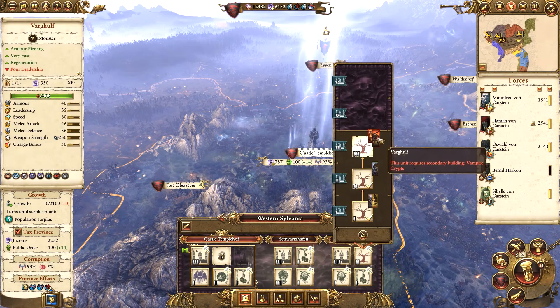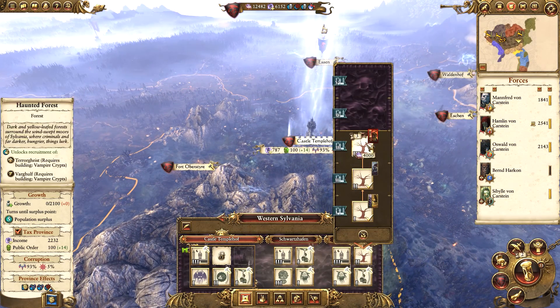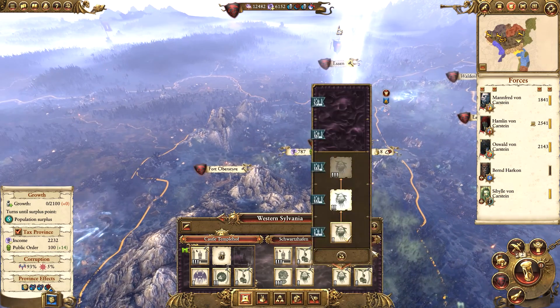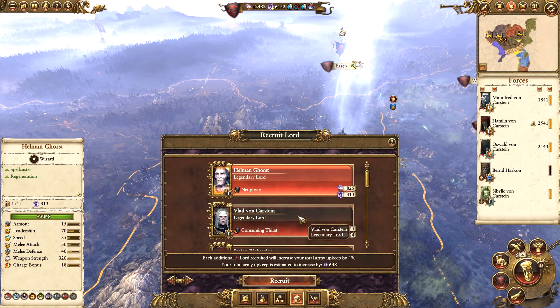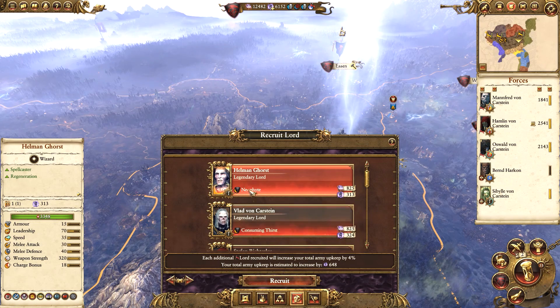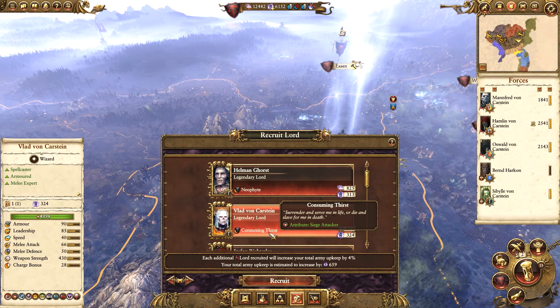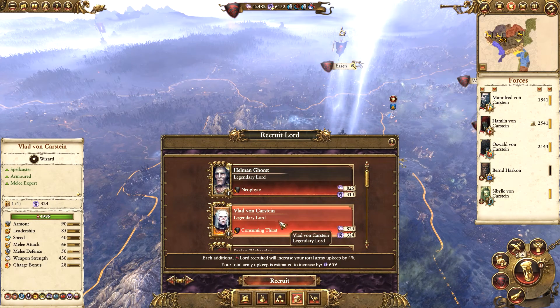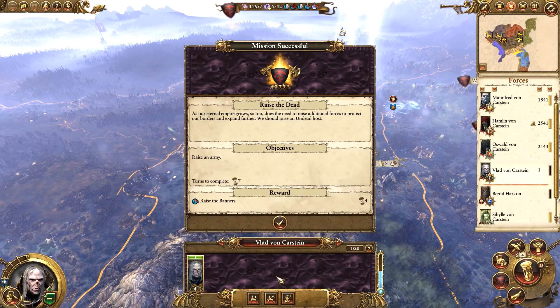We can actually upgrade to unlock the Terrorgeist and the Vargolf, but we're not going to, mainly because we can't actually build either of them yet, even if we did have that building. So we're just going to recruit a new Lord, which will probably be Vlad von Karstein because he does have the Siege Attack attribute, which is really useful.